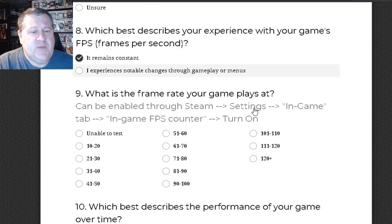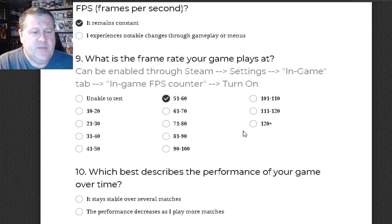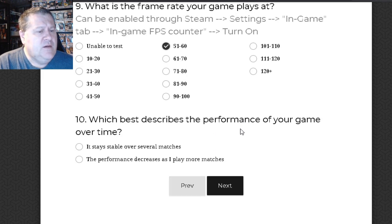Which best describes your experience with your game's frames per second? It remains constant. What is the frame rate of your game? This can be enabled through Steam settings, in-game tab, in the in-game FPS counter. I have my counter on and it's usually between 51 and 60. Which best describes the performance of your game over time? I would say it stays stable over matches.